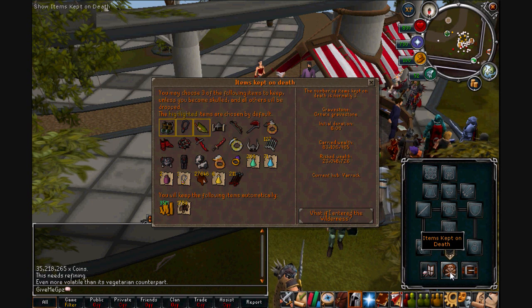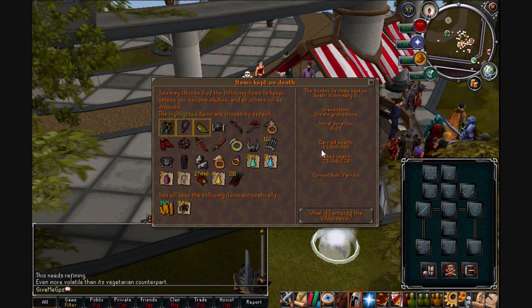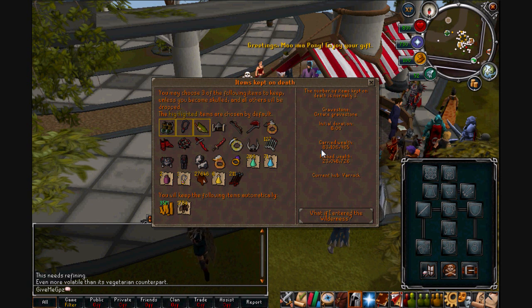Using items kept on death — that's 83 mil. So I've used chins but I've also gone up in price at the same time, which is really cool. I'm really happy with that.